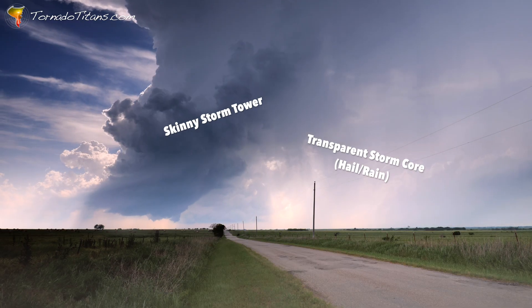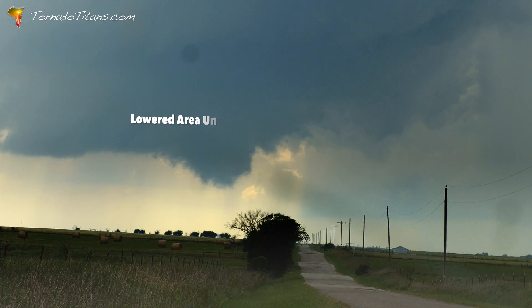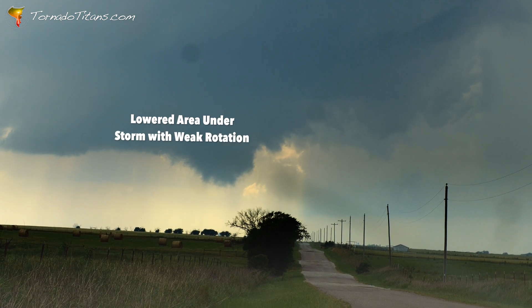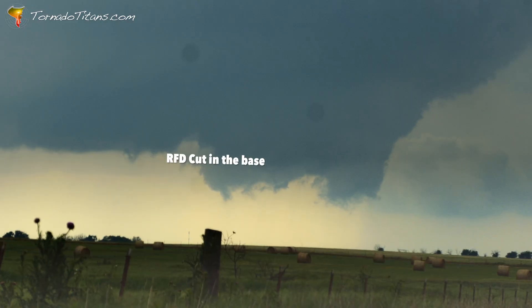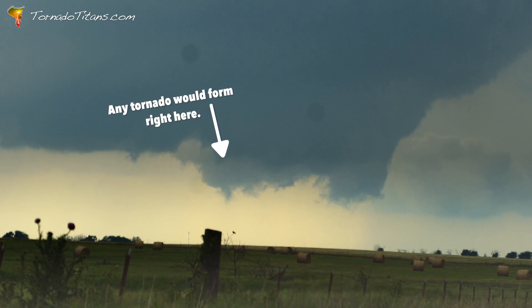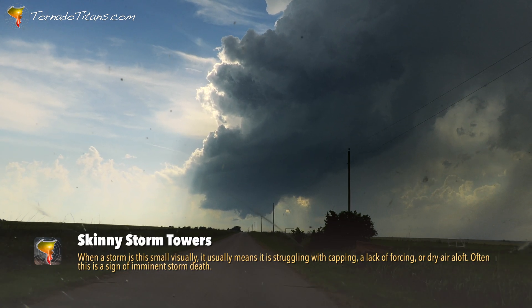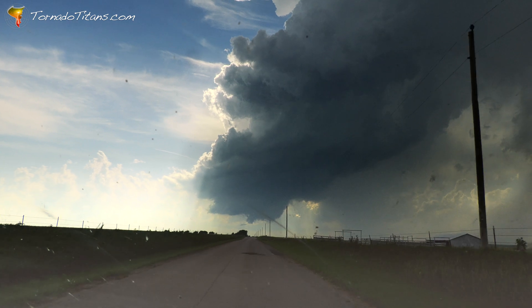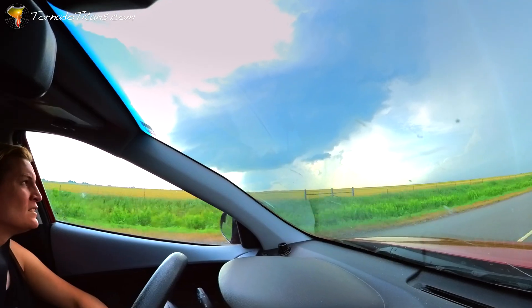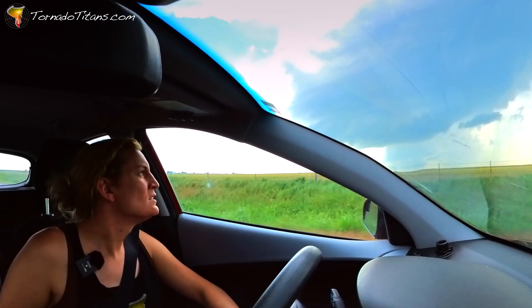I'm watching a very skinny storm back behind me. This thing is an LP supercell. It looks like it could honestly produce a tornado — it's trying right there. This thing's latched onto the boundary and right now I'm just watching. We're going to see if this thing can produce a tornado. That's looking very suspicious right down the road. Usually that's a sign that a storm is struggling. If this thing produces a tornado it'd be one of the skinniest updrafts I've ever seen. This storm has been on the edge of thriving and dying, and it has had persistent rotation in its base despite being in a favorable environment.